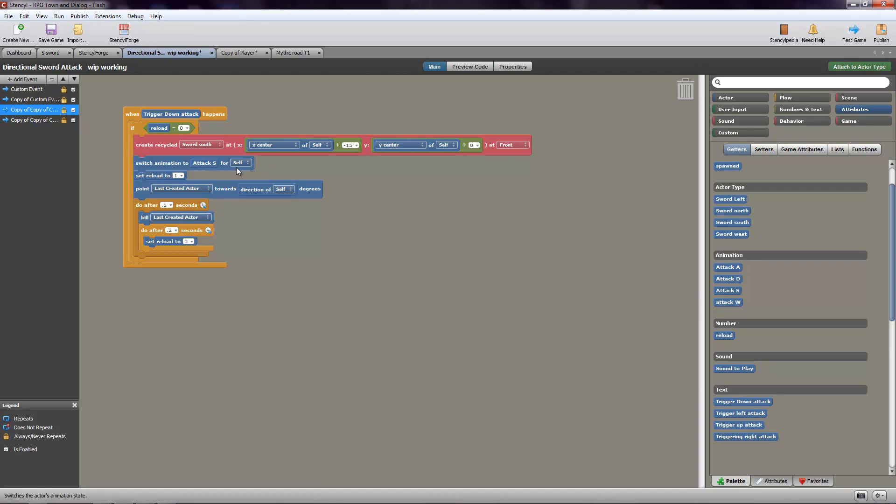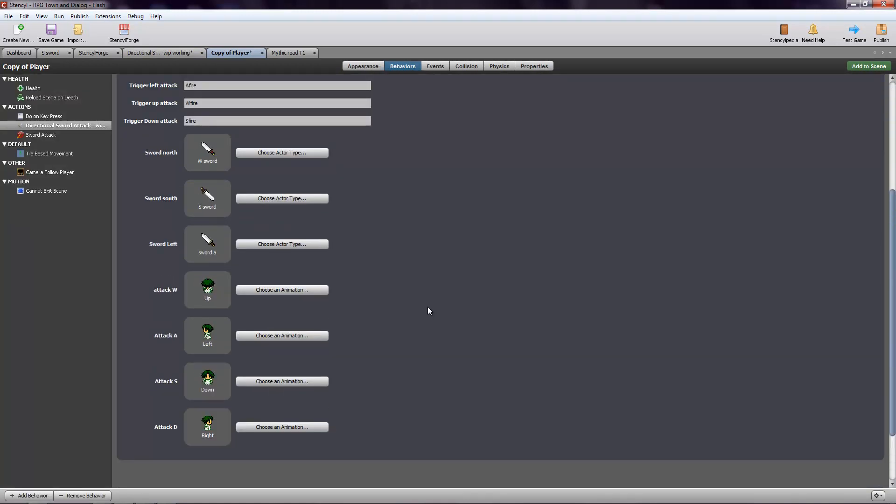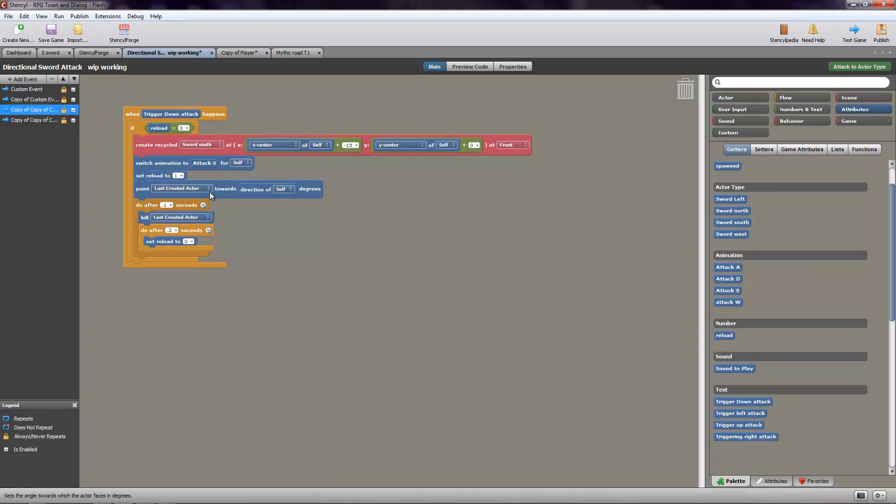'Attack S for self' — that's another attribute that I made. That just lets the user input the animation for your character, which is this animation exactly here, cause this is him attacking down. So basically I set it to — these are the animations, this is the character facing down. So if he's attacking down, I'm going to want him to face down. Because if he was facing up and attacking down, he'd be like attacking behind him — that wouldn't make much sense. That's basically what that does: it tells the game which direction they're going to be facing, or what animation they should use.